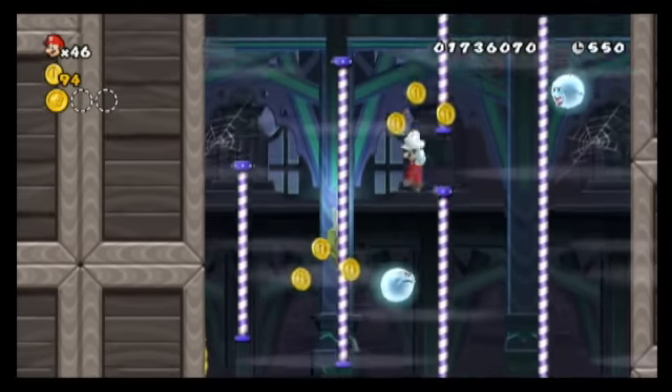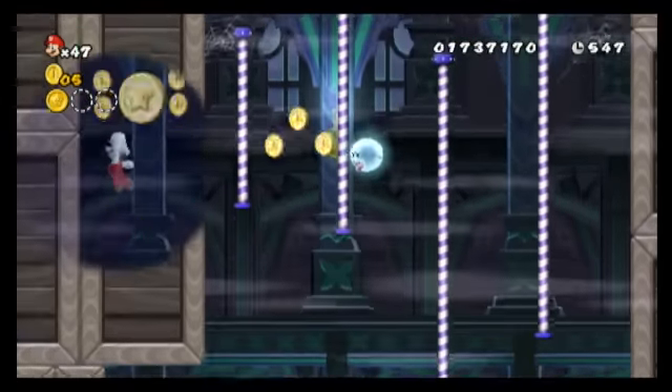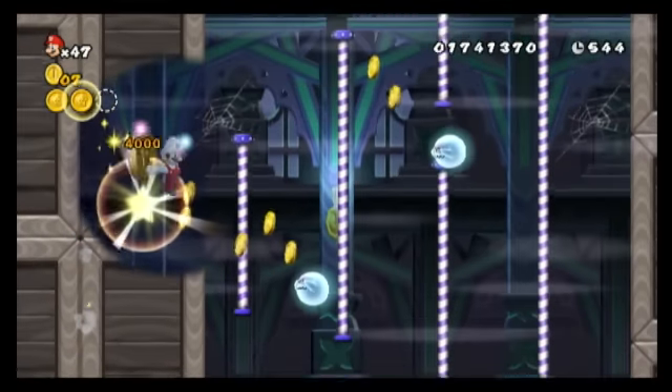The second coin is a little bit further on in the level where you see these ropes. There's another imaginary wall on the left.